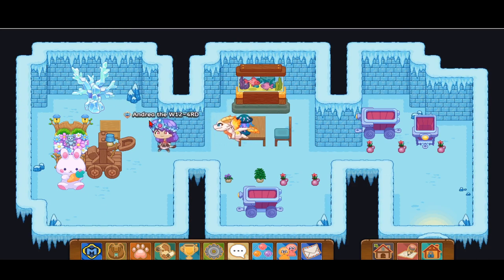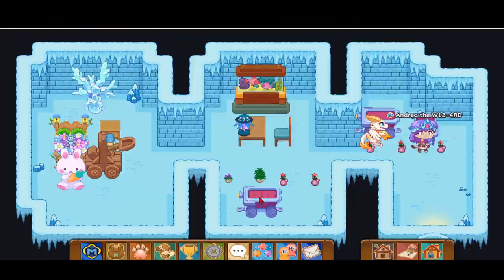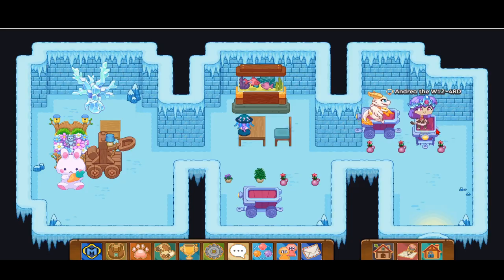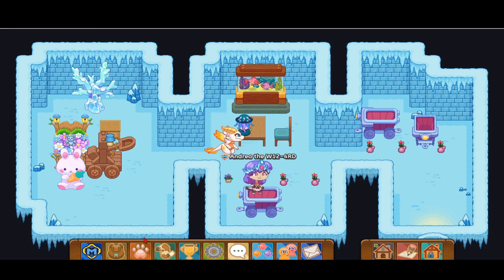Hello everybody, it is Prodigy Queen again, and in this Prodigy video I'm going to show you another way of how to get the awesome storm element super cute hybrid Nibloth pet in Prodigy. There are actually two ways to catching this pet. The first way is in the description and it's not that efficient, so I wouldn't recommend it unless you're really, really patient because you have to wait a day for the bounty to come. But this time you can catch it anytime you want — you only have to refresh a few times.